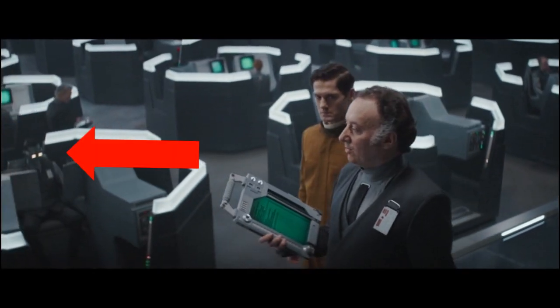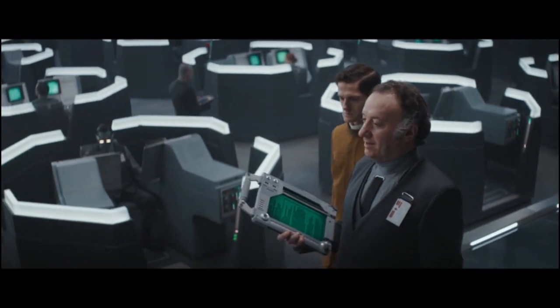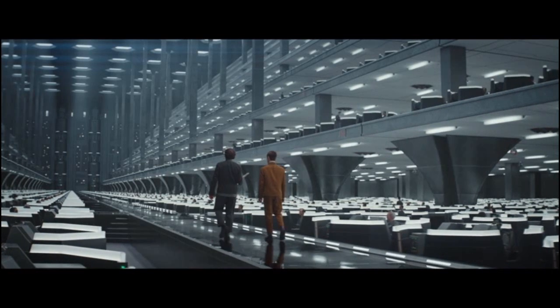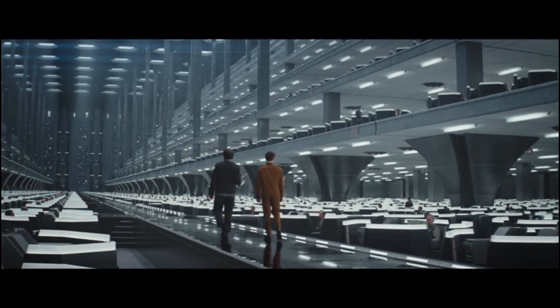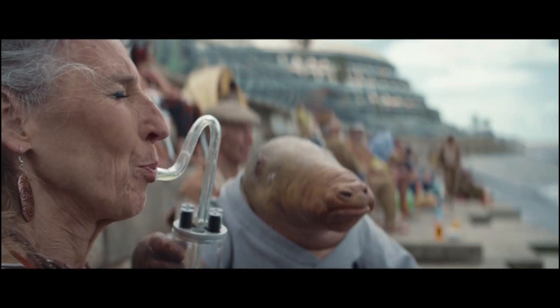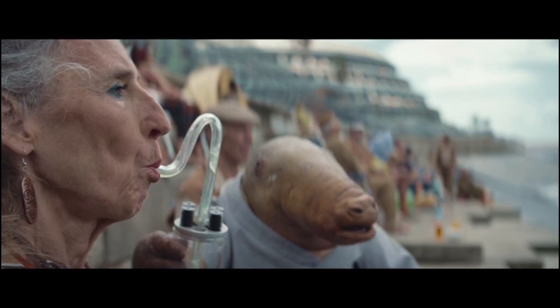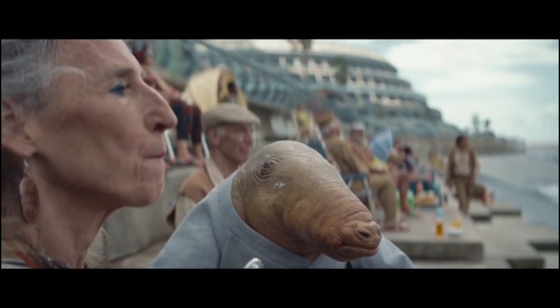Next we have this blue, sort of greenish-skinned species — really hard to tell because it's so out of focus. Some people think it might be a Chiss, but I'm not sure. You can see him in the bottom corner of this shot as well, but really hard to tell what this guy is. I love this big snouted alien having a good laugh on Neomos — just a classic Star Wars alien, just great.